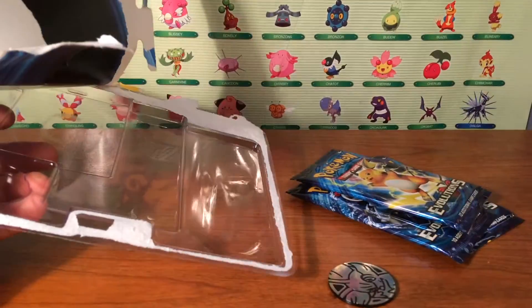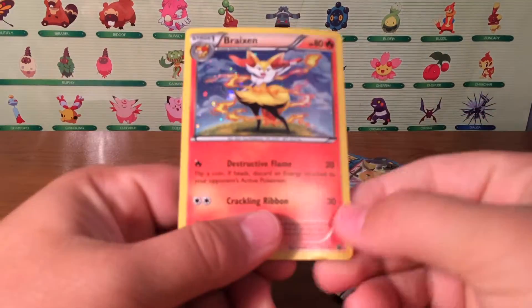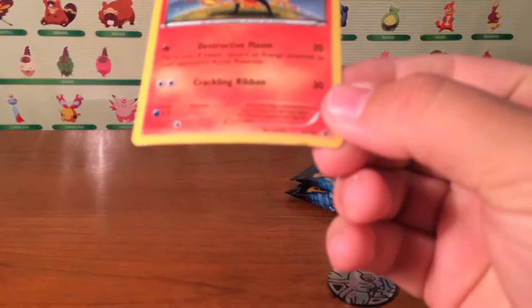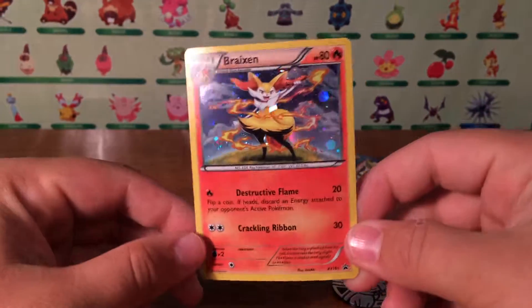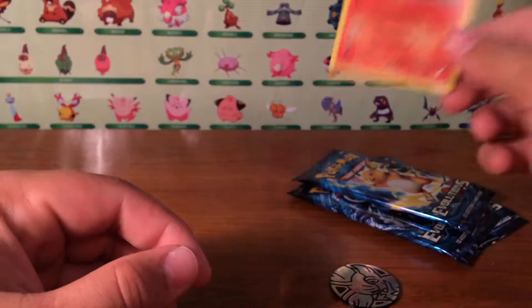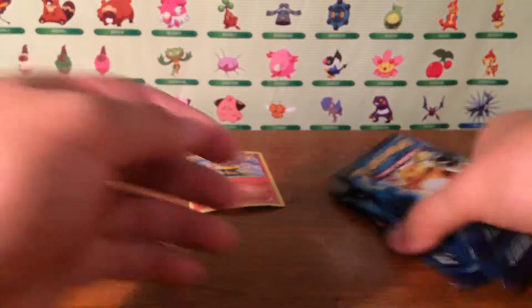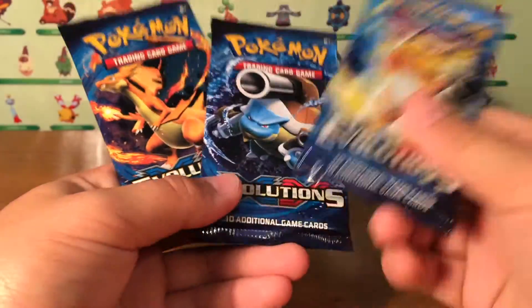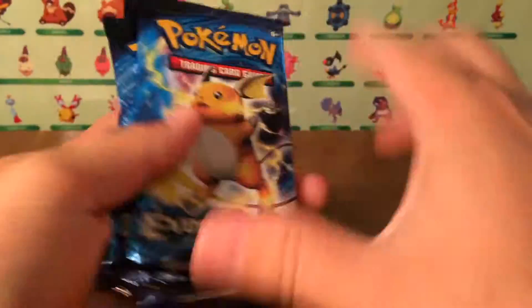Alright, the pack didn't come out nicely — it's actually pretty trashed, bent down in the corner. Anyways, we got our Breaks holographic promo card and our Fennekin coin, which is awesome — that's the only one I needed out of the three. Moving on, we got a Raichu pack art, Blastoise, and Charizard, so we're going to go in that order.